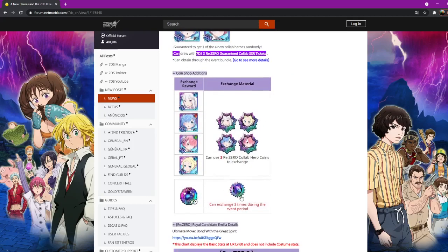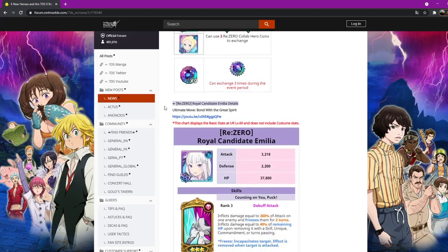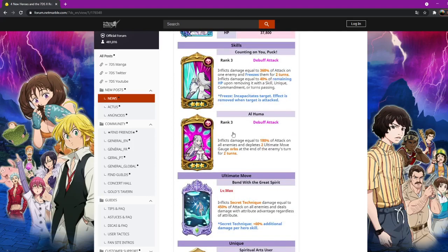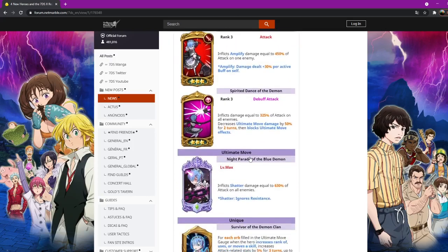You can use three climb hero coins to exchange, or use the best ones. Bonds — great spirit — I don't think they changed any of these. Ram amplify is the same.